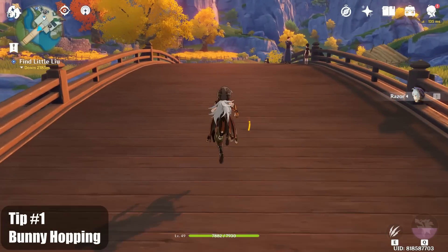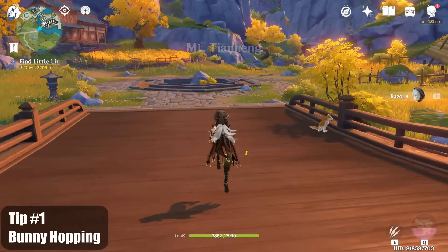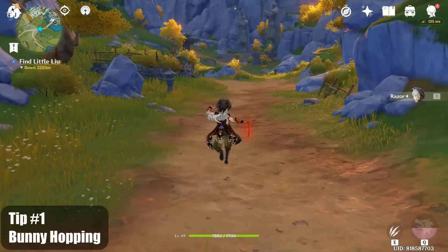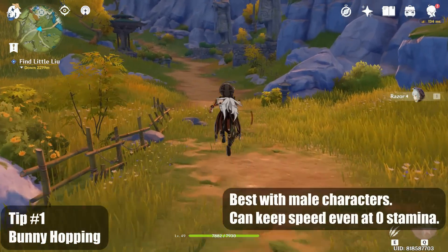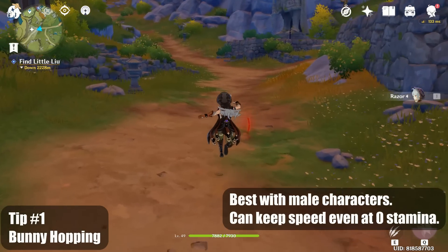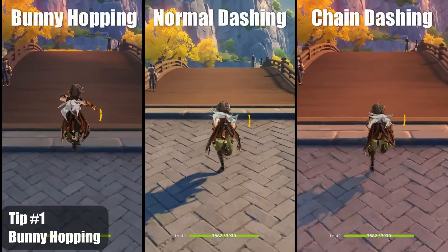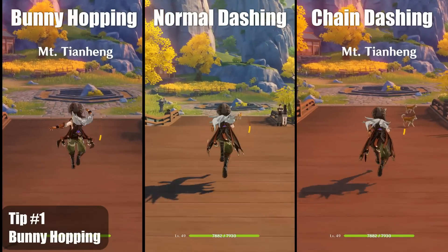My first one is bunny hopping. I'm sure most of you know this already but I still want to show the advantages of this technique. This is faster than various dashing techniques and can even keep up your speed when you run out of stamina. Bunny hopping is best done with any of the male characters since their jump animation propels them forward. Just be in a running state then start jumping. Time your next jump right as you touch the ground and repeat. It might take some practice but this will let you retain your speed and momentum.